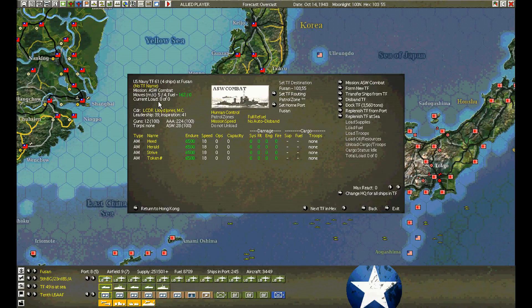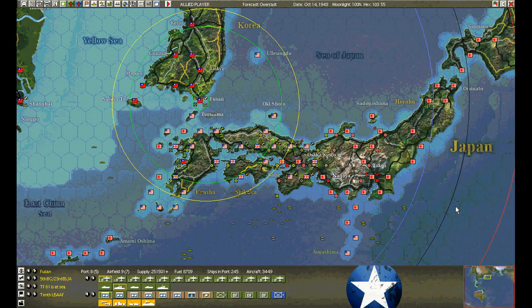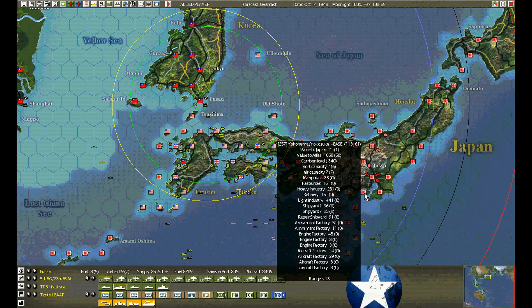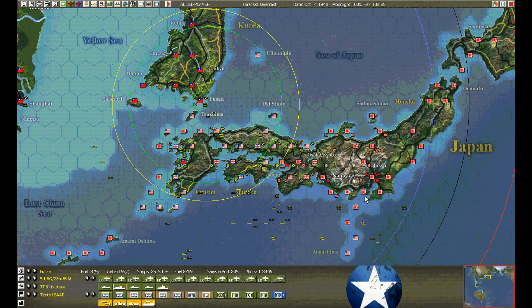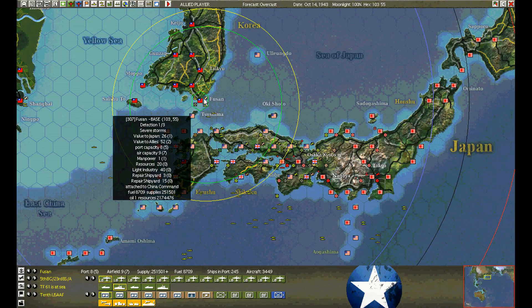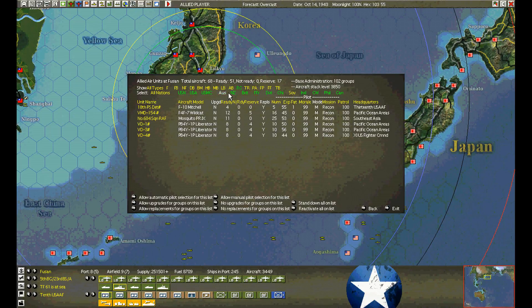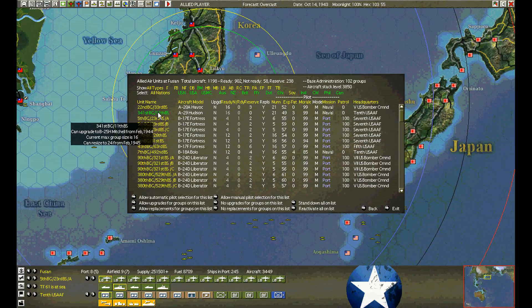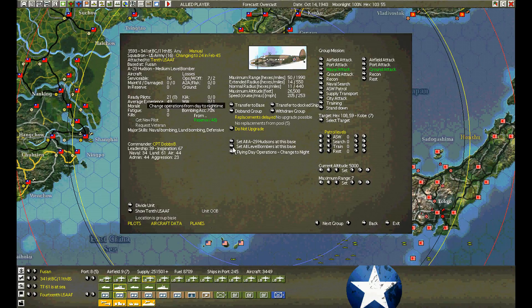The destroyer minesweeper — we didn't take any damage there. We're starting recon on Yokohama again, trying to maybe hit the ships at the port at night. Air strikes continue against Kobe.